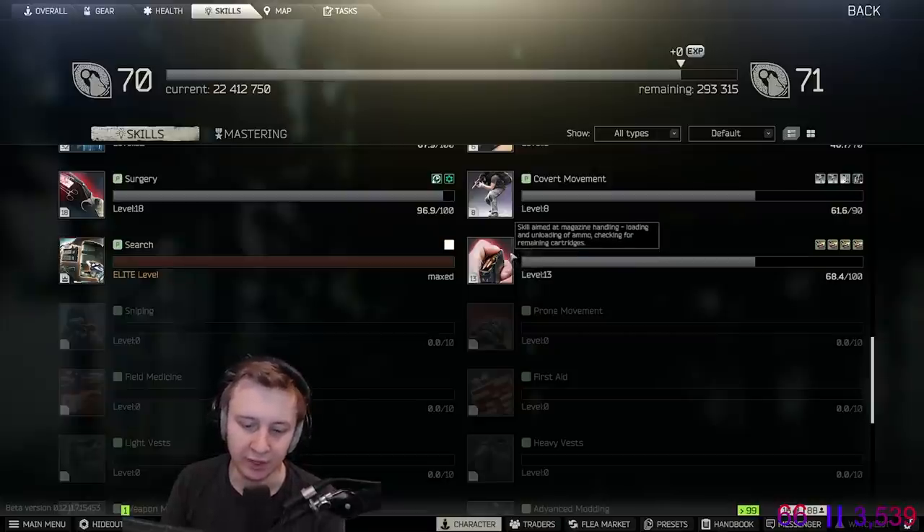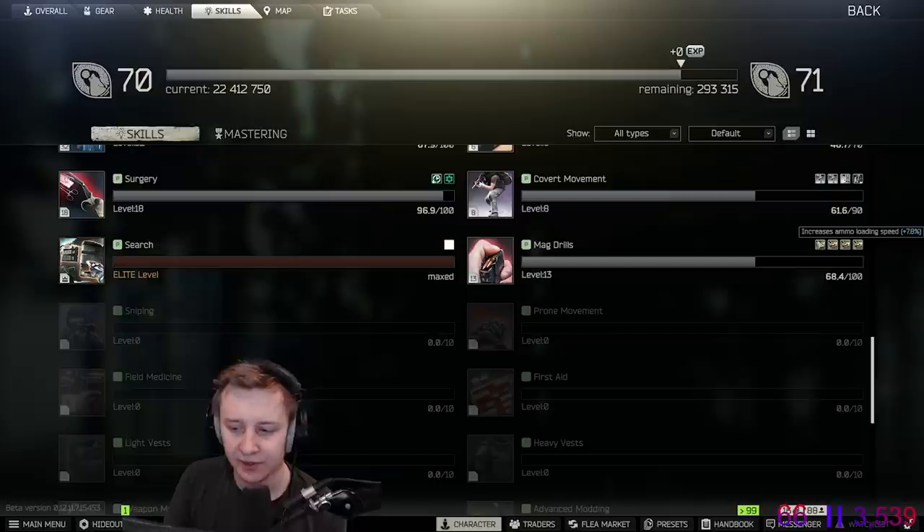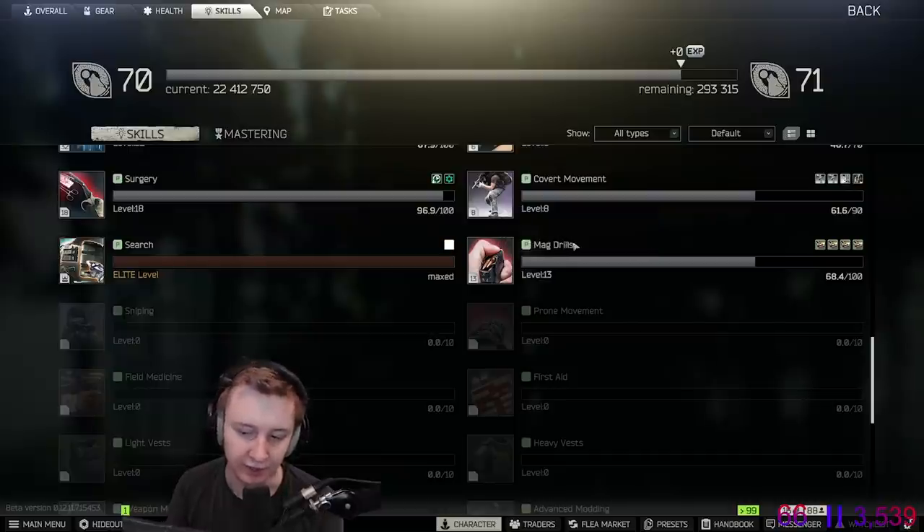Mag drills is a skill you level up by loading or unloading mags in raid, and it increases your loading and unloading speed. On level 10, you can actually tell how many bullets you have in your mag — at level 9 it'll say roughly half or nearly full, but when you get to level 10 it tells you an approximate number, like roughly 25, roughly 20, roughly 15.